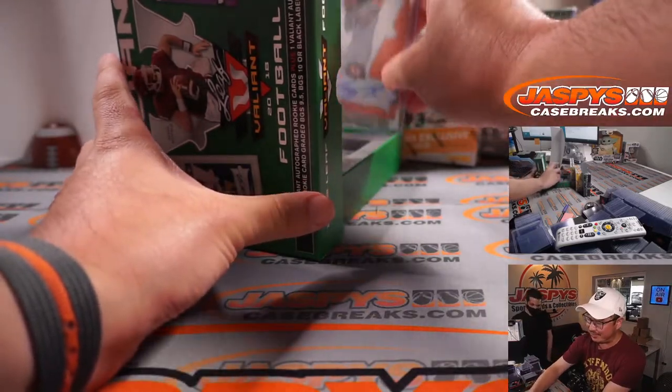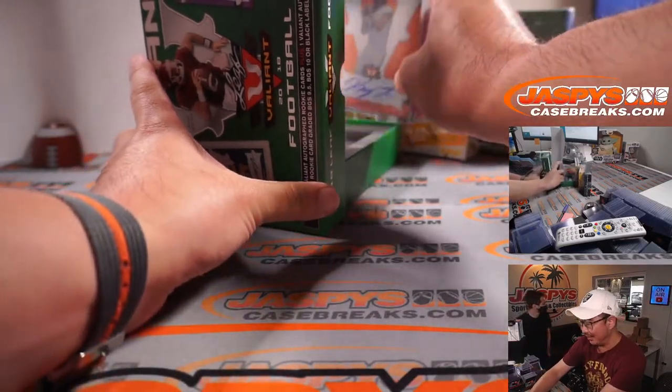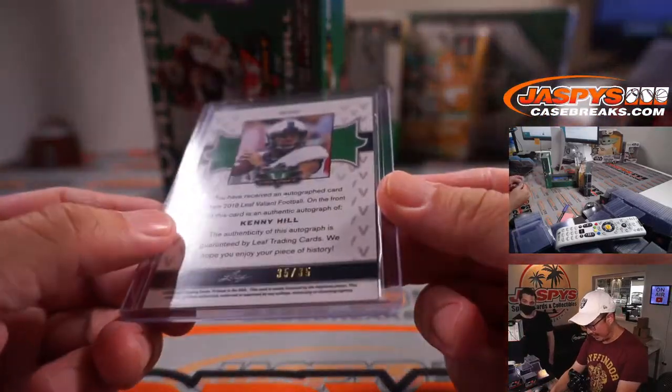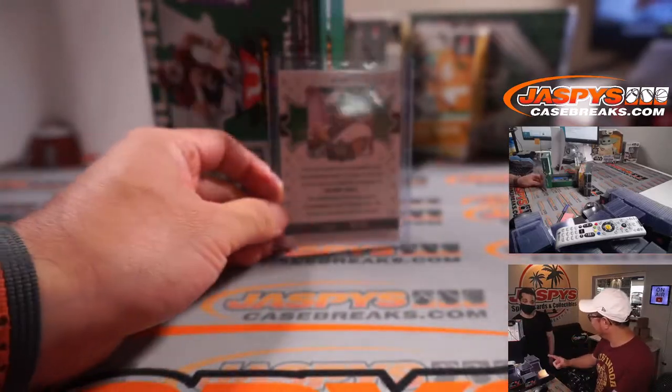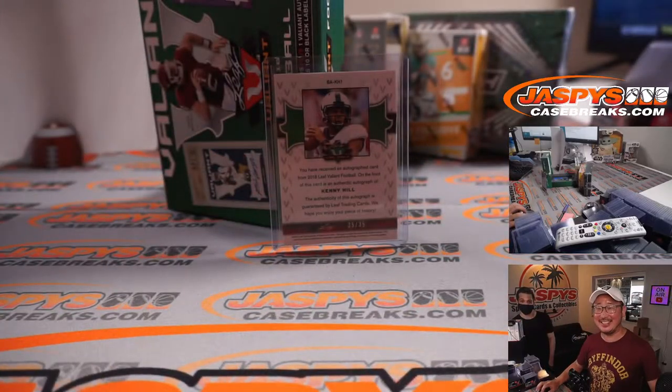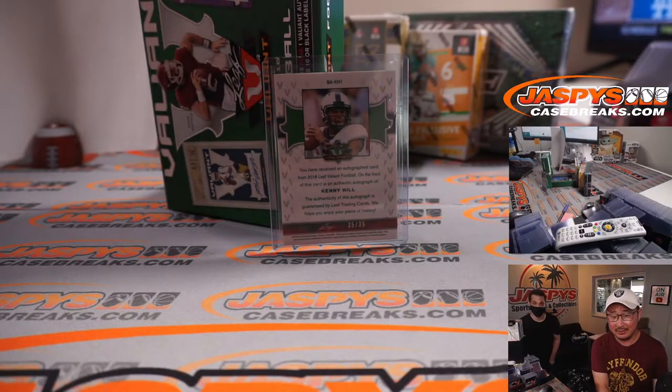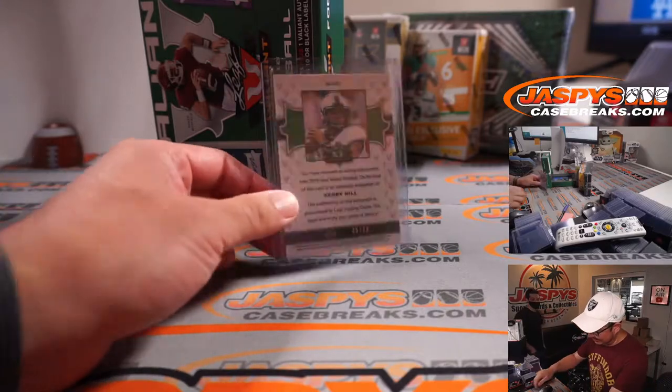We have a stats and info department that we've been tracking this for years. We got Kenny Hill — everyone remembers Kenny Hill, right? That's Evan, he's going to be breaking with us, just shadowing me in training, learning from the best. Do you have a guess? I'm going to say Mississippi State. Guess the pro team. Saints? Kenny Hill is none — CFL, undrafted. So we're going to randomize this to one person in the break.